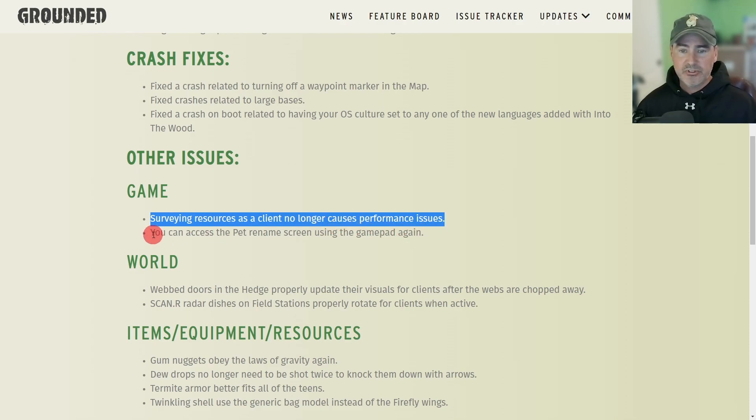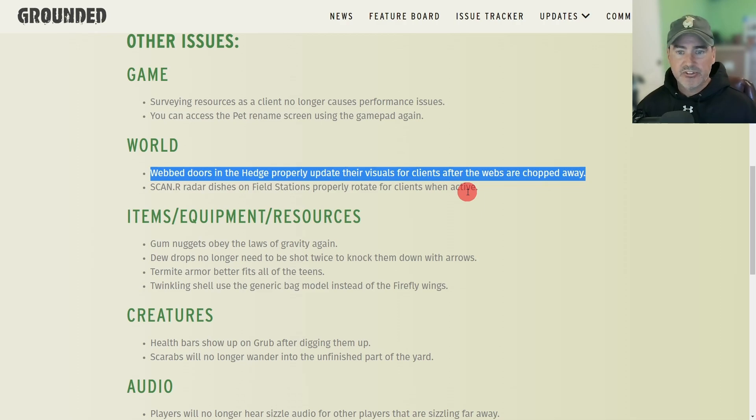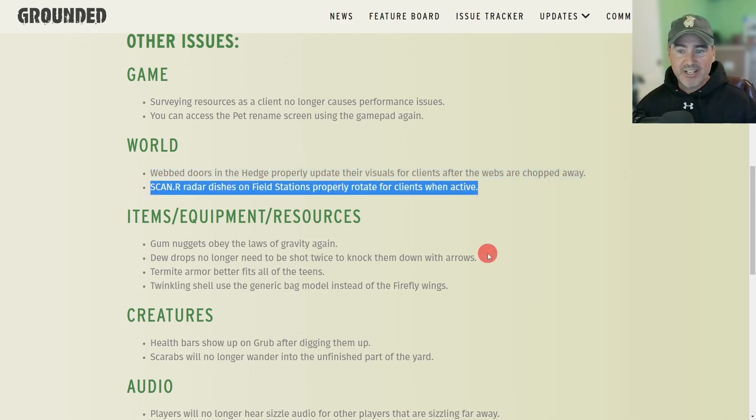You can access the pet rename screen using the gamepad again. Some other world fixes: web doors and the hedge properly update their visuals for clients after the webs are chopped away.